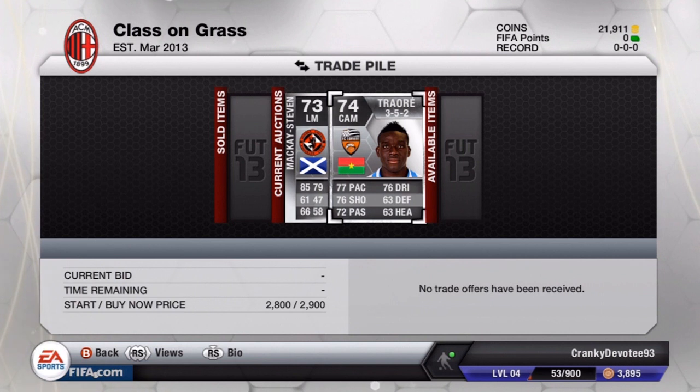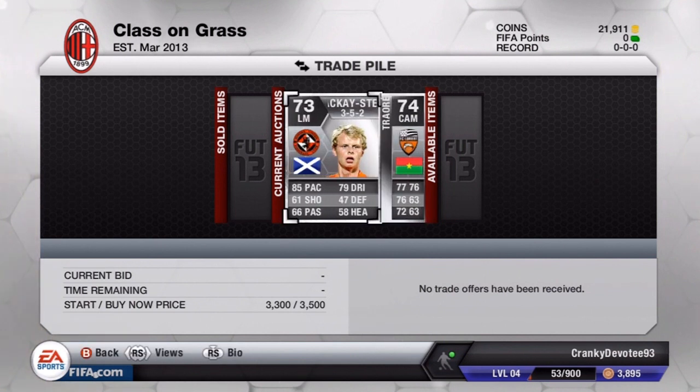Prices are dropping so quickly lately because of Team of the Season. If I had waited until today I just couldn't sell them at a profit — it's ridiculous. I hope I can sell this last Traoré for 2,900, and if not I'll lower the price and try for a small profit, or sell at a loss. McKay Steven is dropping even more — I saw the cheapest on the market was like 3,800 coins, which is just ridiculously cheap.